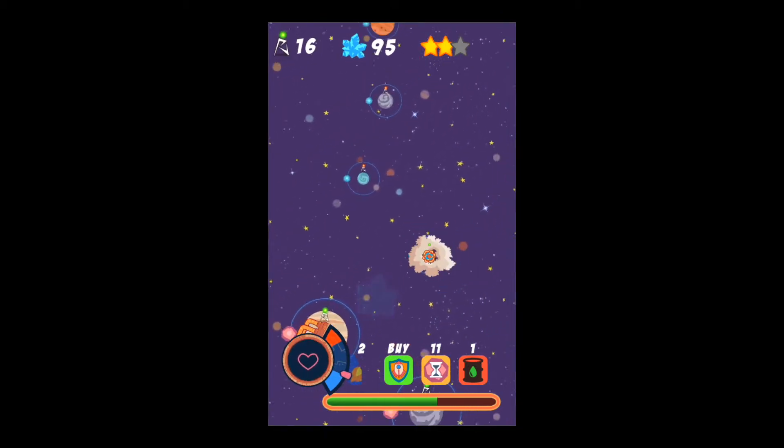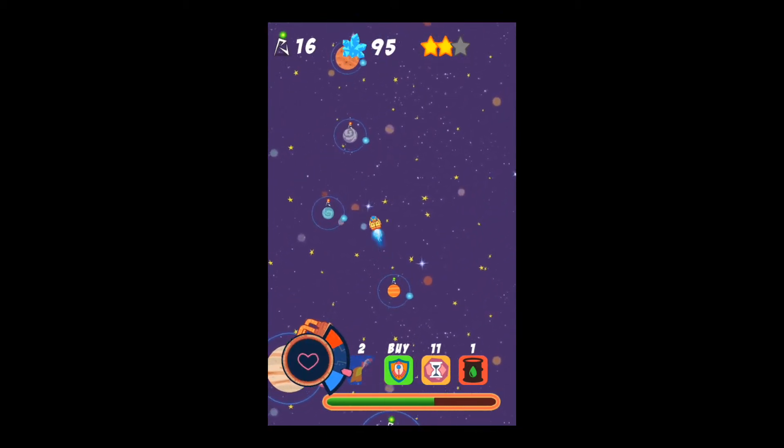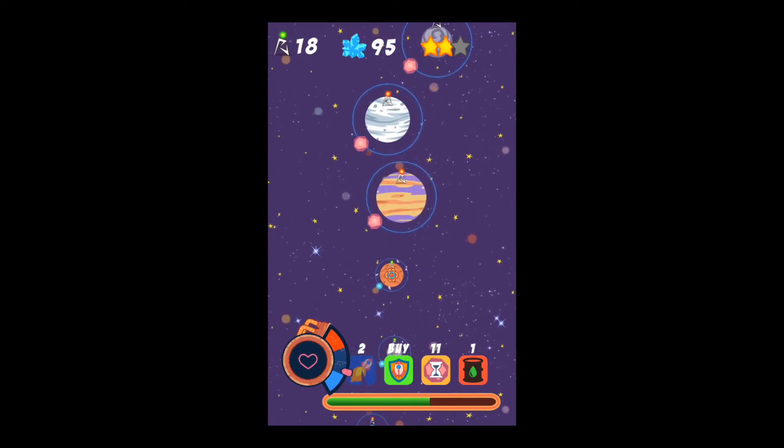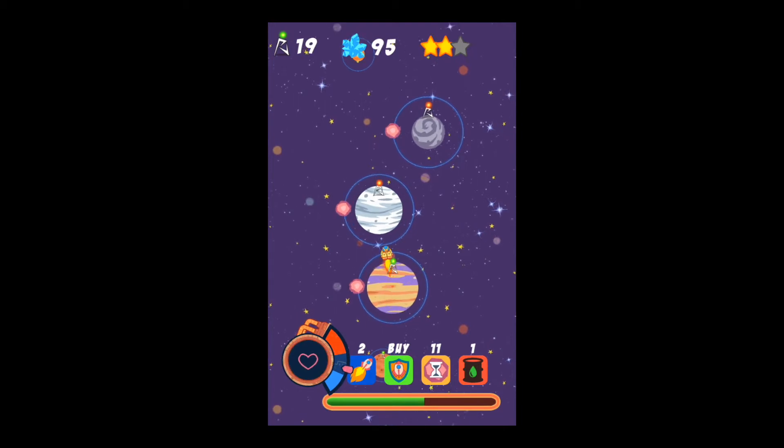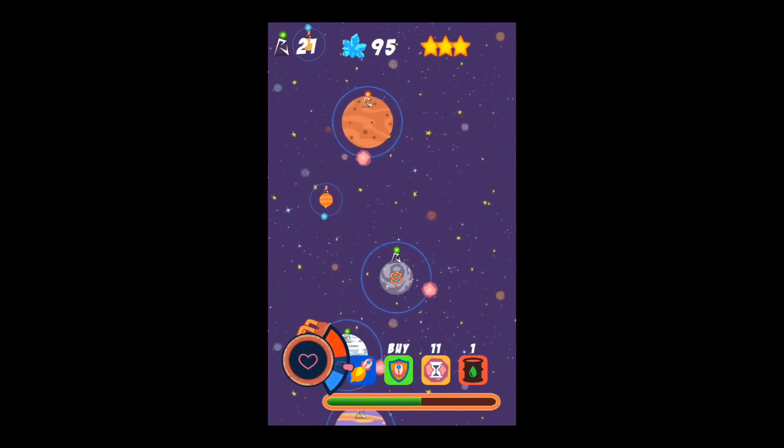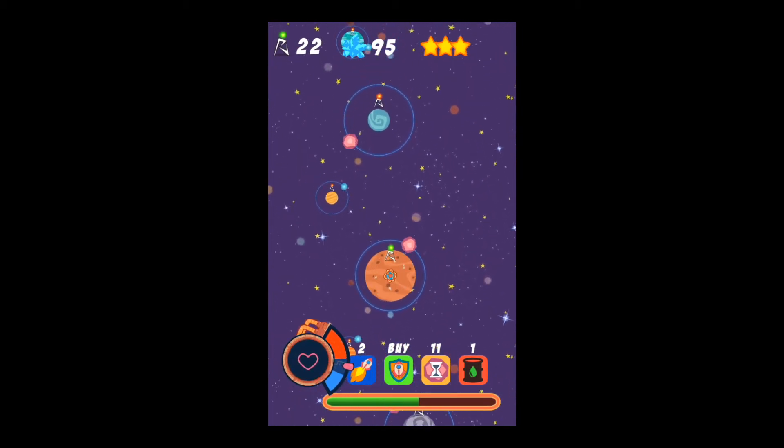Below that, you'll see your fuel. If your fuel runs out, the game ends. When you get in the red, the satellites around each planet start going really fast, making it very hard to play.